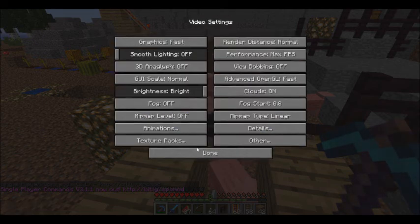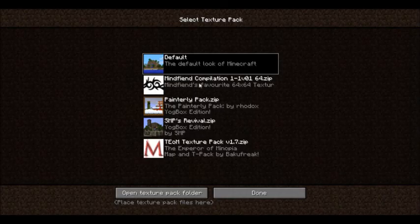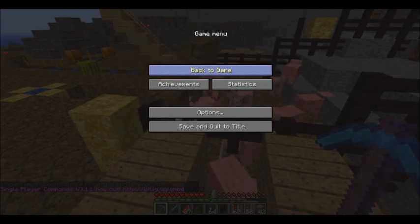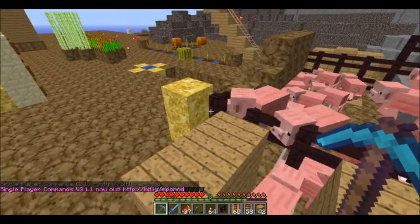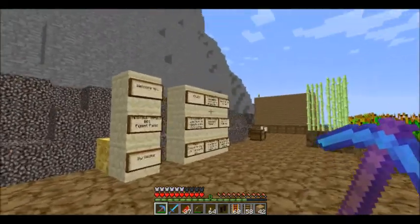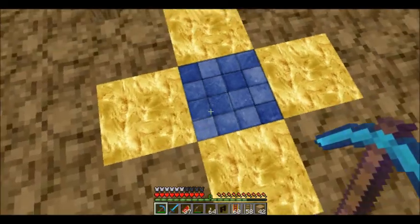So, if I wanted to, I could go into texture packs and I could go to Mind Themes or anything I wanted to. It'll just take a while to do it. As you guys can see, I am in a texture pack — just like that, without even leaving the game.